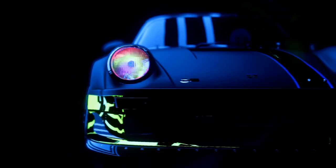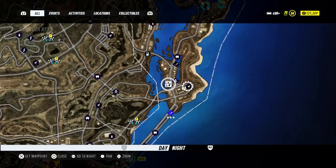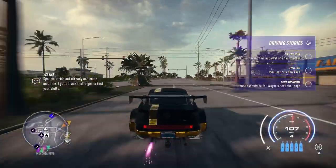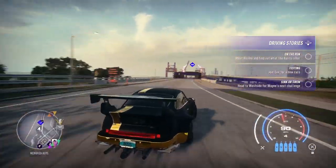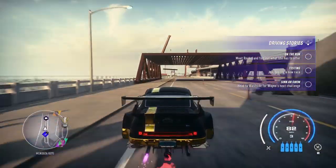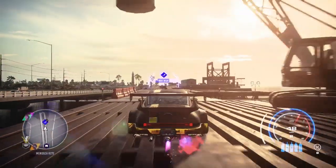First, teleport to this safe house. Once you're here, go to this place and then just drive there. Do the stuff I do in the video and you should be able to make a lot of money in like an hour. When you're here, just go up this little ramp.